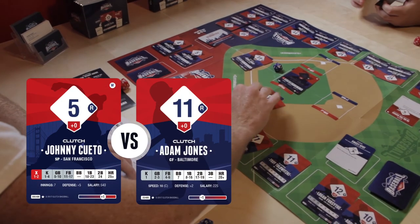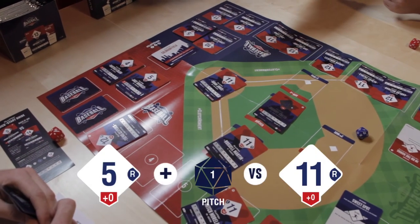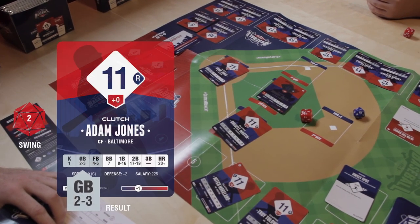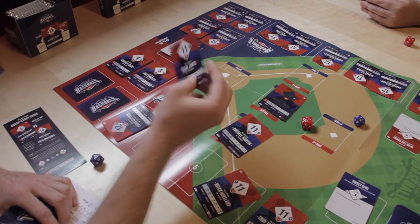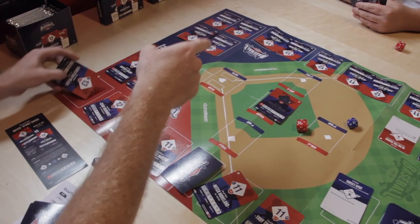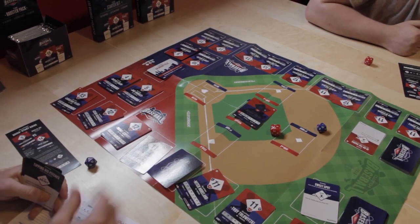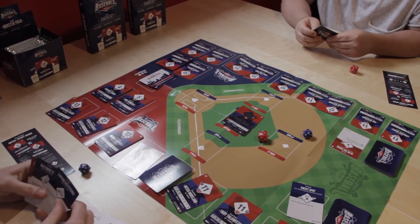We've got two outs, one runner in. Jones is coming up — the pitch rolls a 1, another mistake pitch from Cueto. We roll the power die and it's a ground out on my own chart — extremely disappointing. It is one to nothing after half an inning. Every half an inning, draw a card — don't forget. A lot of you will have a big inning and forget to do it. Try to remember at the beginning of each half inning so you don't have an argument with your friends.